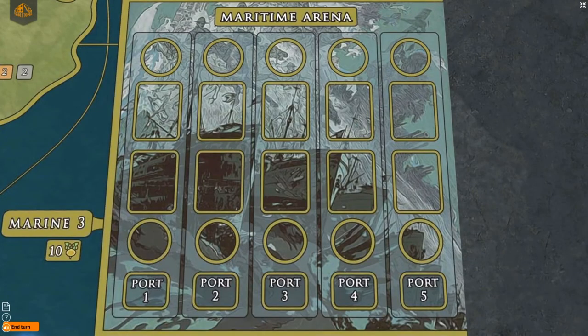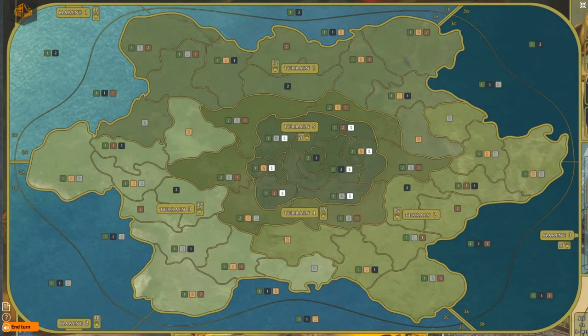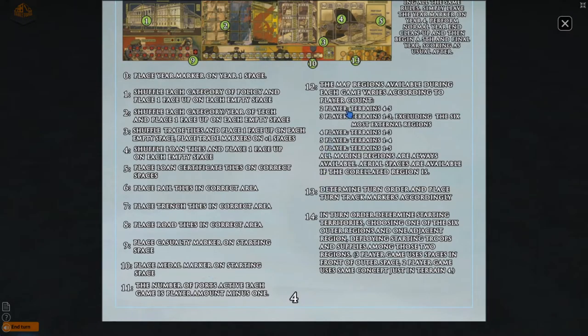This area of the main board is the Maritime Arena. The number of available ports in the Maritime Arena is equal to the number of players minus 1. The area above the Maritime Arena is the Aerial Arena. Aerial spaces are available according to the available terrain regions on the map. Regions are the terrain or marine spaces found on the map, with the number of terrain regions available in each game being determined by the number of players according to the rulebook on page 4. All marine regions are always available.